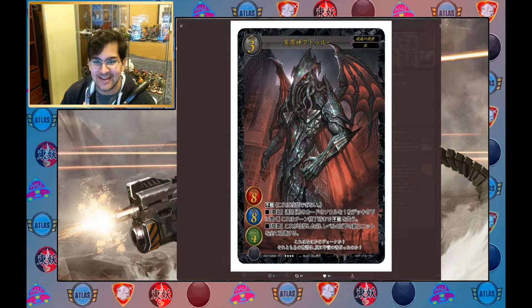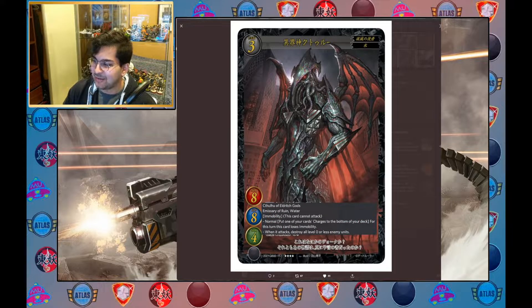Now let's talk about the big dogs — this is why you are playing this. Here we've got Cthulhu of the Eldritch Gods. This is an Emissary of Ruin and Water. The new keyword here is Immobility — this card cannot attack. At normal timing, you put one of your card's charges to the bottom of your deck; for this turn, this card loses Immobility. This is not a once-per-turn effect, so you can use this multiple times if you have lots of field spells — just ditch all the charges so you don't start taking a bunch of damage when it attacks.